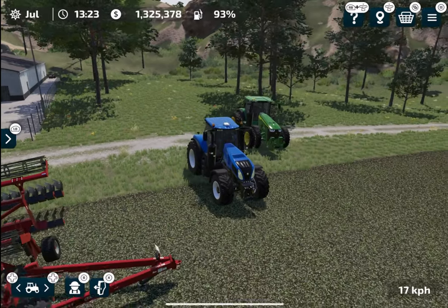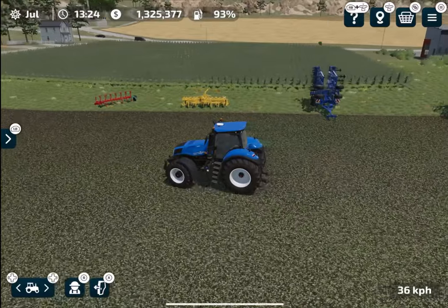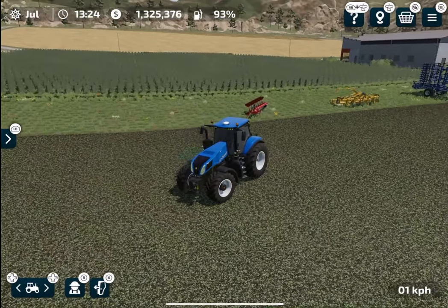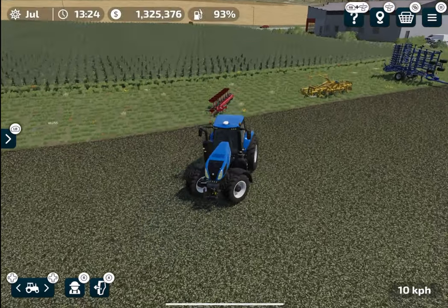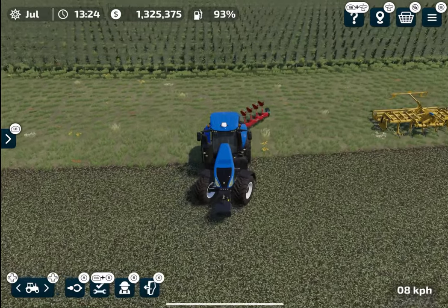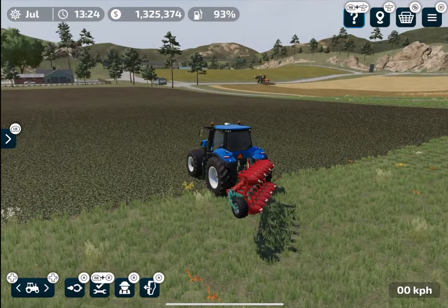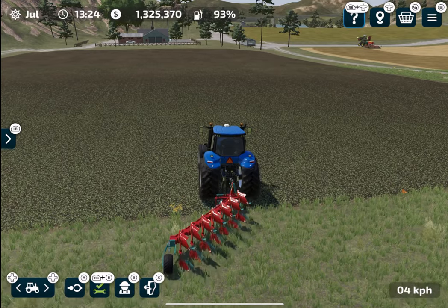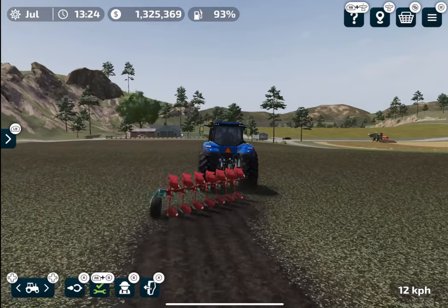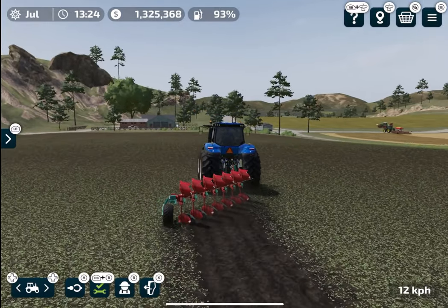Now first of all I am going to connect this plow with this tractor and show you how it looks. At this point most of you may already know what plowing is and how you can do it, but for those who don't, this is how you use the plow. This is how the texture of a plowed field looks — the texture is one of the best things in Farming Simulator 23.